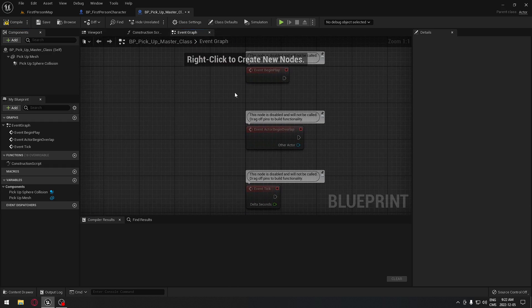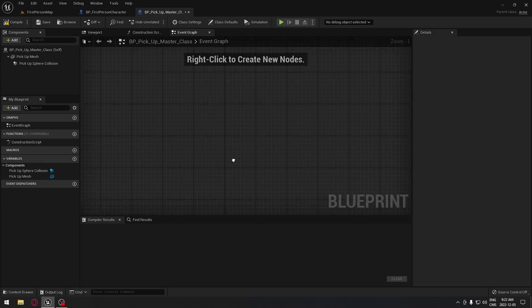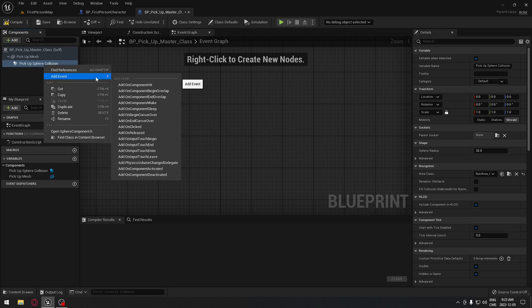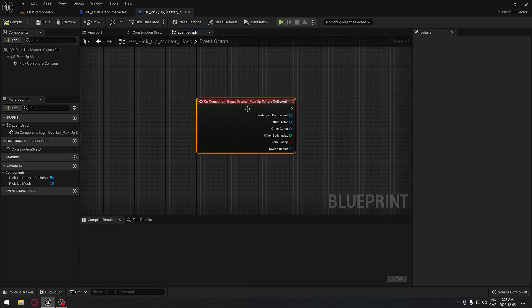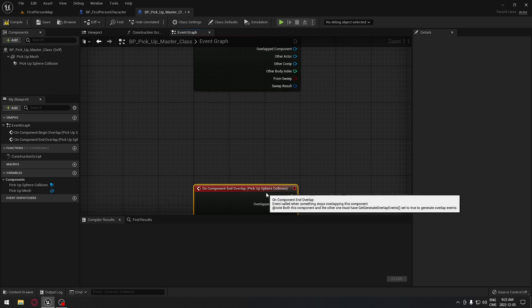We're gonna go to the event graph. Here in the event graph we're not gonna need the default nodes, so we'll move them aside. On our sphere collision, if you right click you can add an event. We're gonna search for the begin overlap event, and we're also gonna need the end overlap event, and move those down.